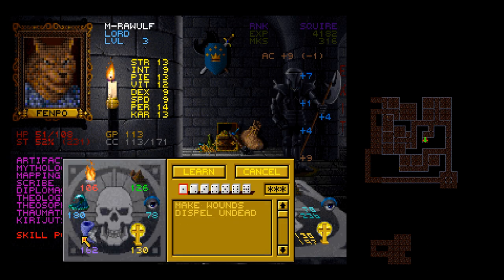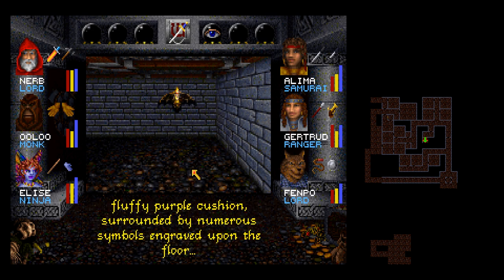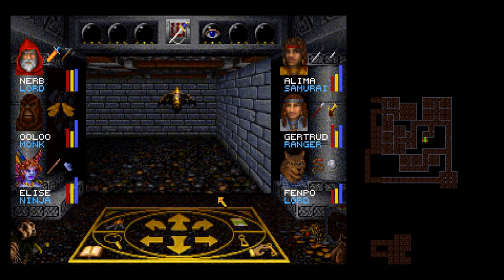Now we get some magic. The sanctum appears to be a small meditation chamber for quietly centered underneath the candles of the far wall sits a fluffy purple cushion surrounded by numerous symbols engraved upon the floor.